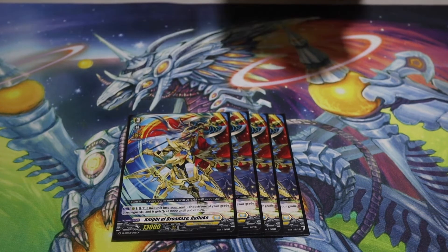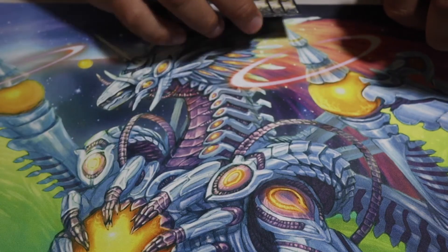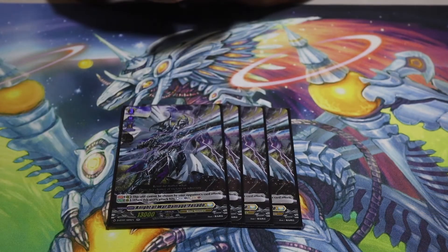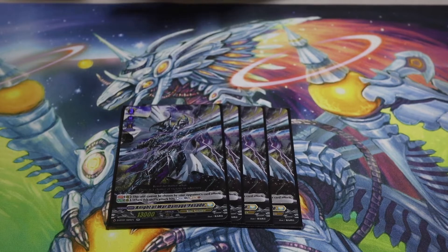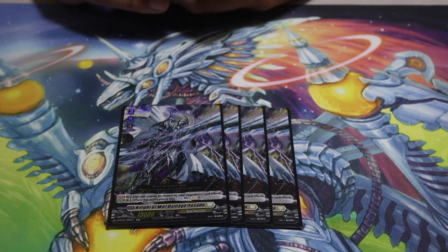A lot of you guys are going to say Fasado can Soul Charge, but a lot of people are smart enough to not let Fasado hit because the Soul Charging is definitely necessary — in this build we do Soul Blast a lot. His ability is Rare Guard put into Soul, giving a unit plus 10k until end of turn. Very simple, but mainly use it just to Soul Charge. Fasado is the main MVP — this card is so good that everyone is smart enough to not let it hit because they don't want you to Soul Charge or Counter Charge. Fasado is amazing — the best card in the game.